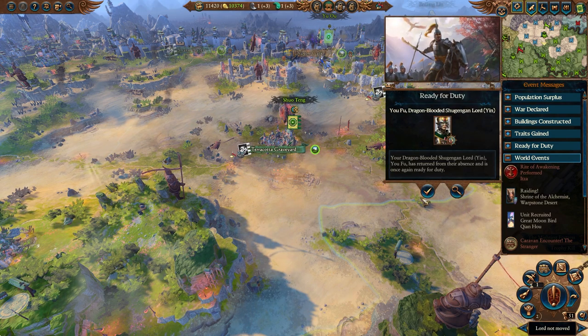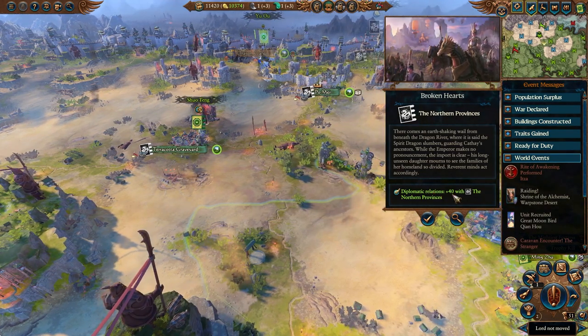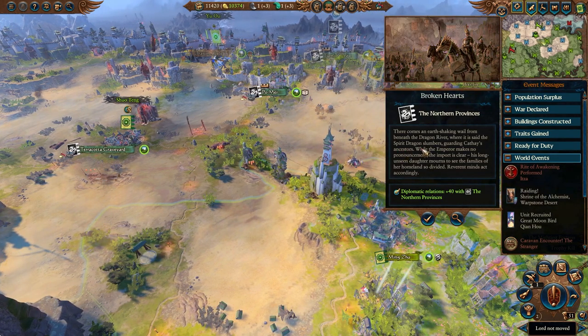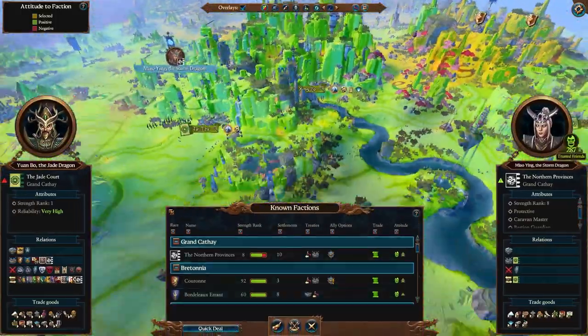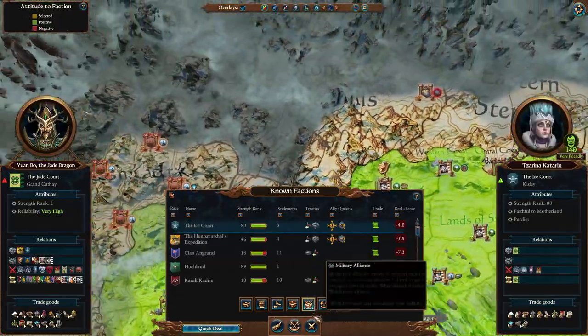Oh, Yufu is back. There comes an earth-shaking wail from beneath the dragon river - word is said the spirit dragon slumbers, guarding Cathay's ancestors. While the emperor makes no pronouncement, the import is clear: his long-unseen daughter mourns to see the families of her homeland so divided. Fervent minds act accordingly - extra relations with the northern provinces. Can we confederate Meow-Ying yet? Still quite a ways off. She has claimed a lot of land for herself.